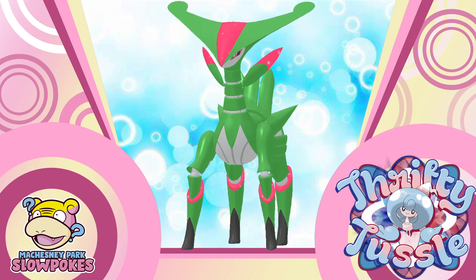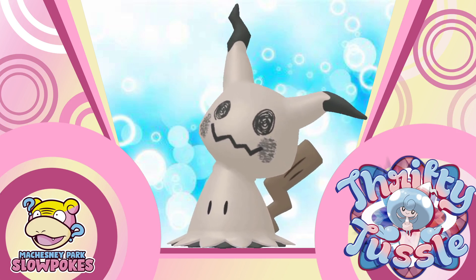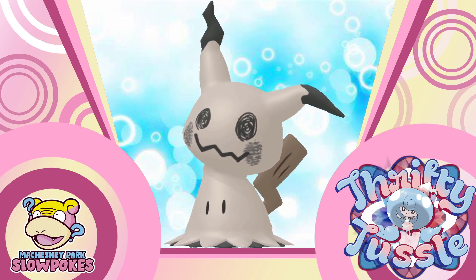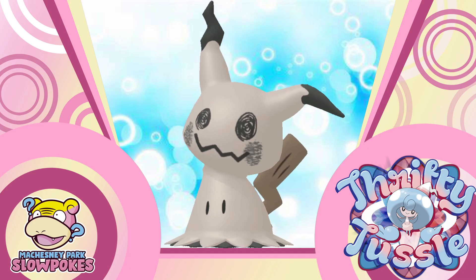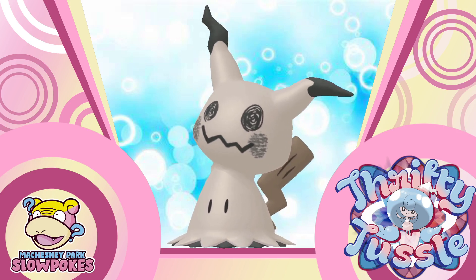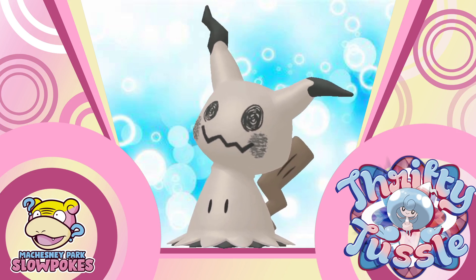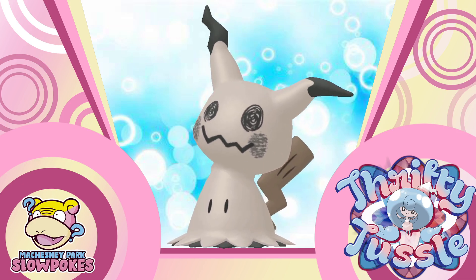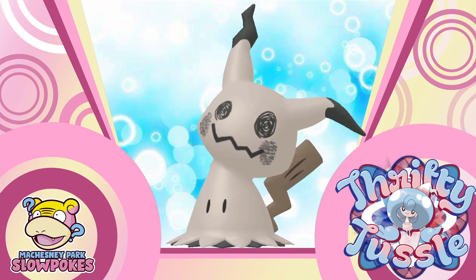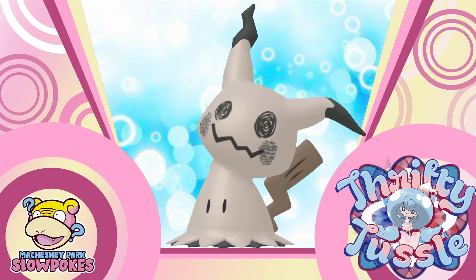Second round I ended up getting Mimikyu. Because Mimikyu in low-tier format in the right hands can be incredibly broken — a lot of things that wall it are gone. Most bulky Steel types are gone, so Drain Punch can actually put in the finest of work on Mimikyu. Being able to Trailblaze, have access to Wood Hammer, Will-O-Wisp, Thunder Wave, Trick Room, Trick — all very good. Access to Swords Dance, Shadow Sneak, Play Rough, and Shadow Claw, also very good. That and being able to Tera Fire in front of a Steel type, set up and smack things in the face — absolutely beautiful.